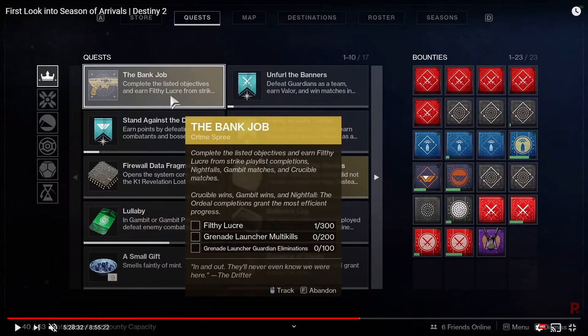If you get a Crucible win you get five points instead of four — that's just the extra bonus for winning. I'm not sure if it's different for Gambit wins or Nightfalls, but it's around the same. It's not a huge increase but it does add up.